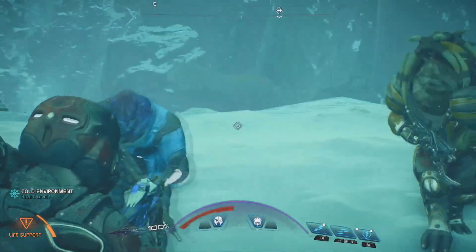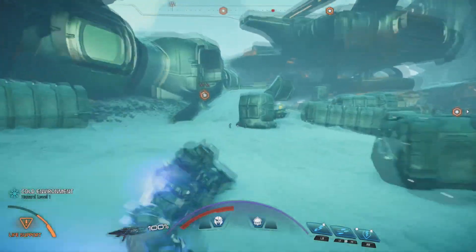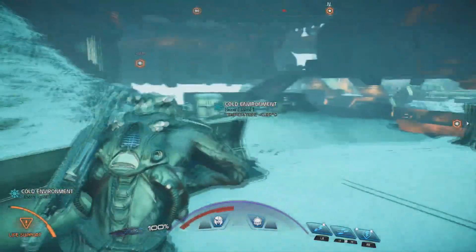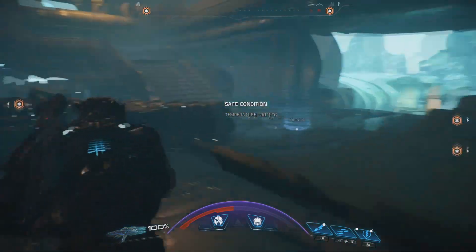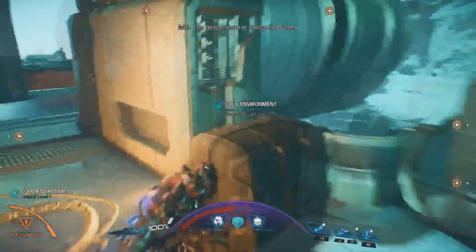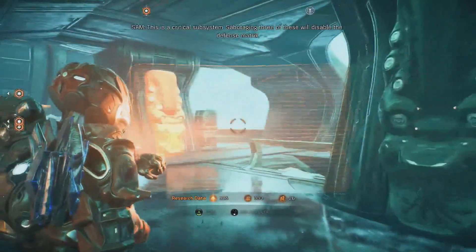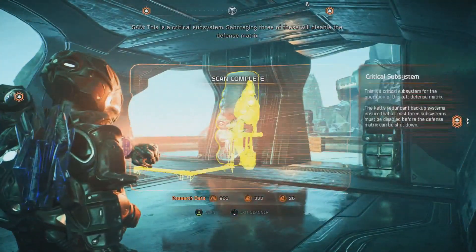Looking back at it, here is where we are coming from and here's where we are going to. I've already gone through here and killed all the Kett, but I'm going to show you where the cheat takes place. You're just going to be weaving your way through the base and over towards where the defense system actually is, right over here. Once you find yourself in here, you're going to open up your scanner, and these three pods in here you're going to scan them — there's one, two, and three.